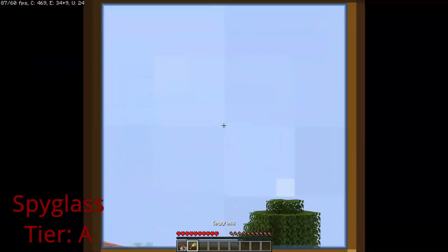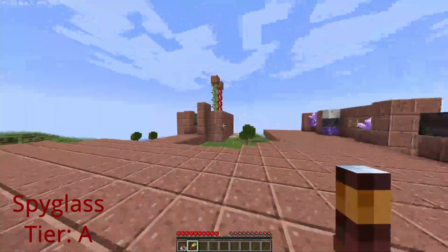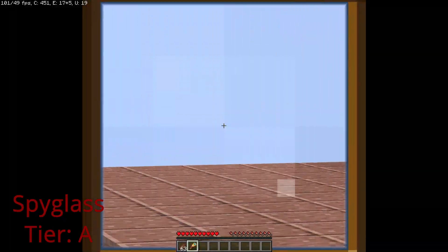The spyglass is basically vanilla Optifine zoom — it will zoom in on the screen when you're using it. It's all right, but still cool.